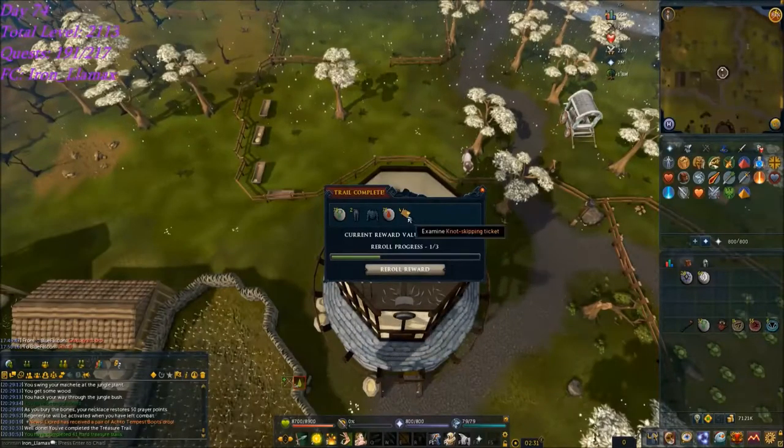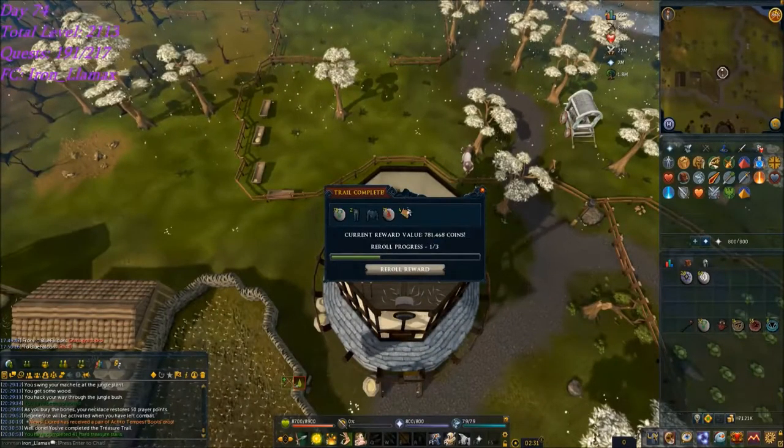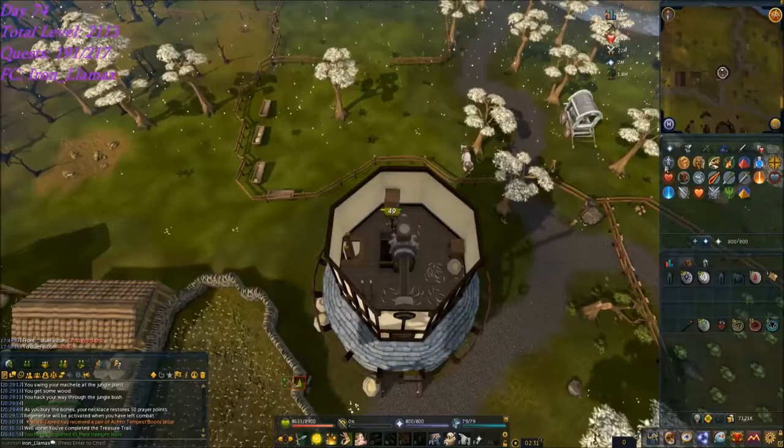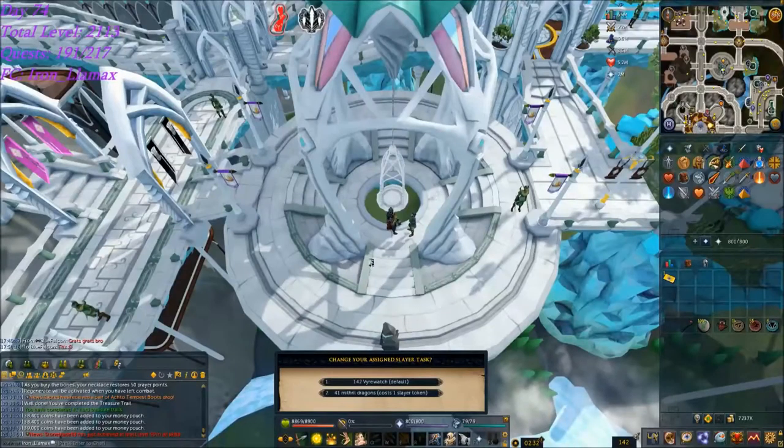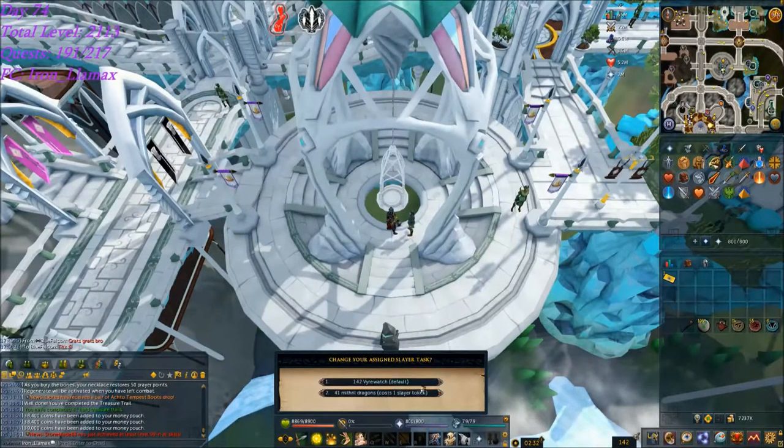Here's another hard clue to end off that Grotworms task. It's got four puzzle skipping tickets - just more stuff to make the bank look valuable. And just because it's opportune, I'm going to pick the Firewatch.